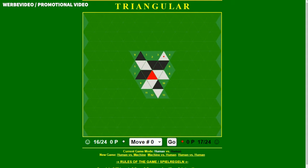Triangular, also known under its old name Triadis, is maybe the best game I've invented — a strategy game for two persons. Because it's currently not available in stores, I've programmed a browser version so you can play the game for free in the browser against each other, against the computer, or against the server. It should also work on most tablets and smartphones. Just follow the link in the description.